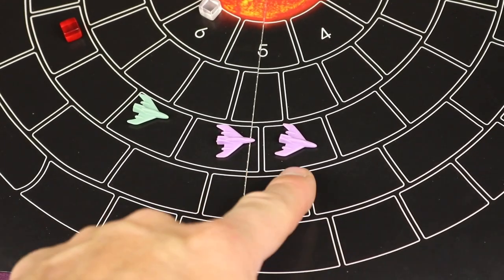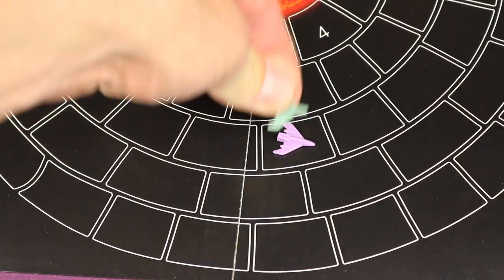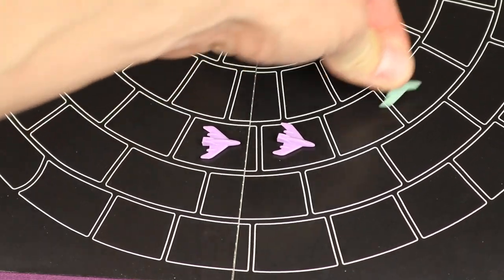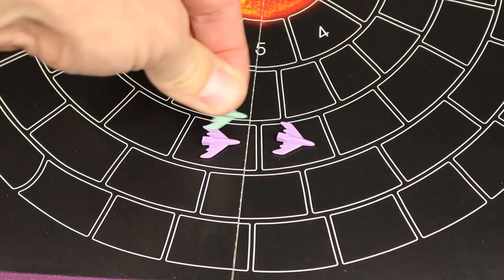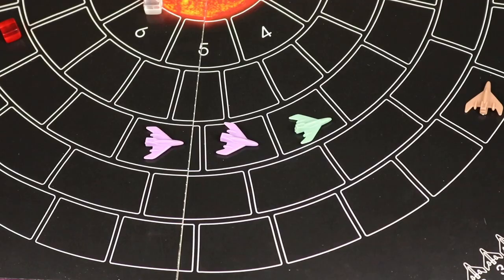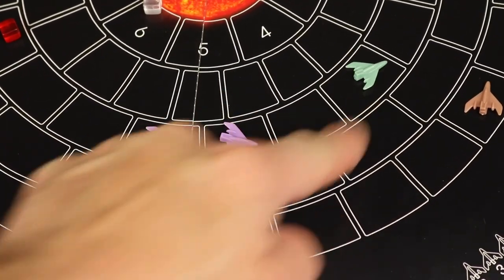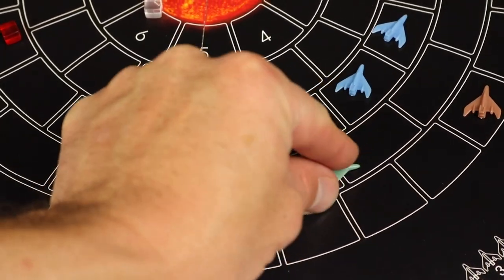There are also blockades. Anytime you have two of your own ships right in front of each other, that's a blockade. An energy burst can still pass through a blockade, but it can't land on the blockade and then slide ahead or below. A blockade stops bursts from landing on you and sliding ahead or behind you. You can also spend two clear or one yellow to do a laser blast — when you have two ships in a blockade, this shoots the ship directly in front of you up one space. If there's another blockade in front of them, that ship would explode.